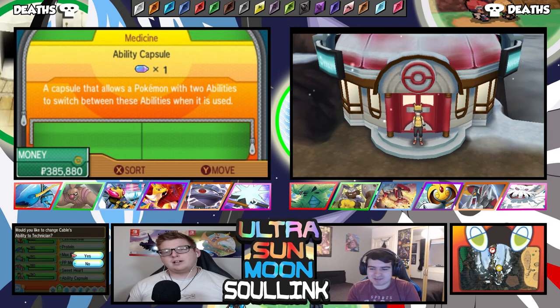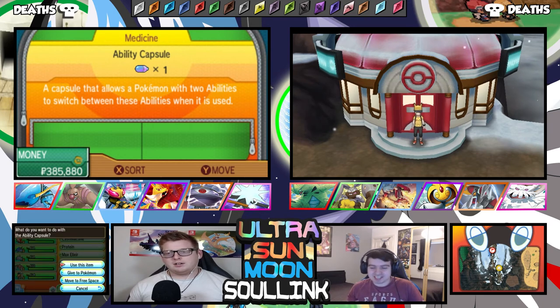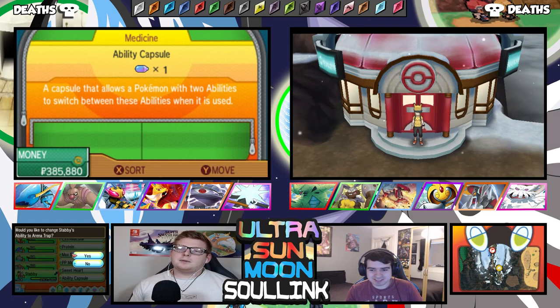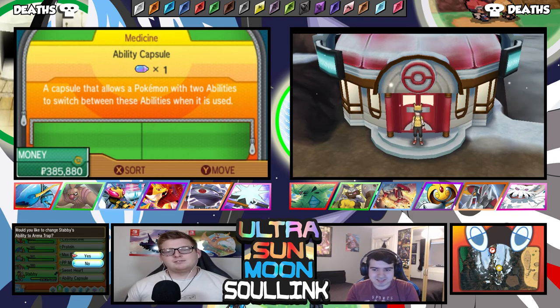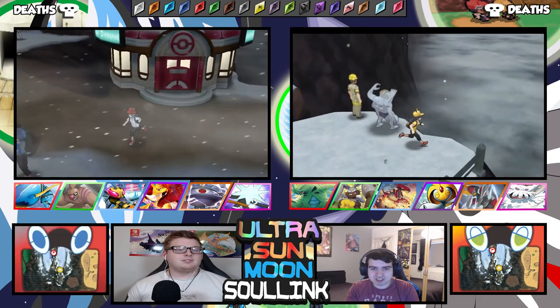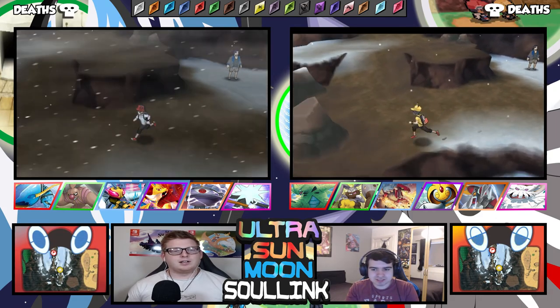I could have had Technician for the Zygarde — that's amazing! And Neuroforce for the Delphox — oh my god, that is broken! The Klawitzer has RKS System, which isn't that great. My Magnezone could have had Run Away, which is not any better than Pressure. Incineroar could have had Damp, which is not bad — it can't be exploded on. And Mega Beedrill would have had Arena Trap. In my opinion, Fluffy is probably better. But Neuroforce and Technician are really really good, and it's so sad I can't get them.